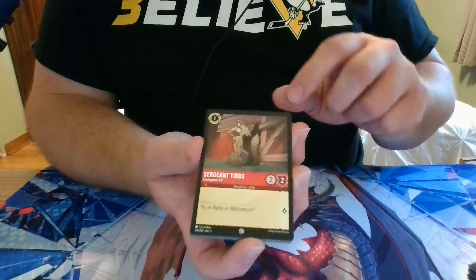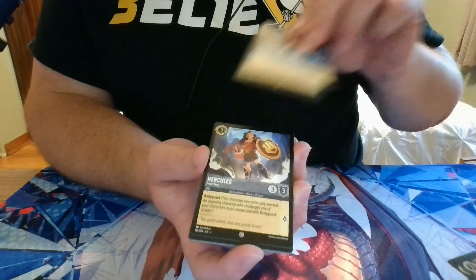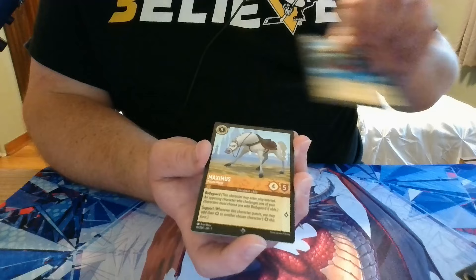Pack 14: we have Sgt. Tibbs, Danglehopper, Yzma, Stolen Scimitar, Aurora, Hercules, Prince Philip, Smash, Dragonfire, a Super Rare Tamatoa, a Super Rare Maximus, and a Foil Simba — which looks fantastic foiled.